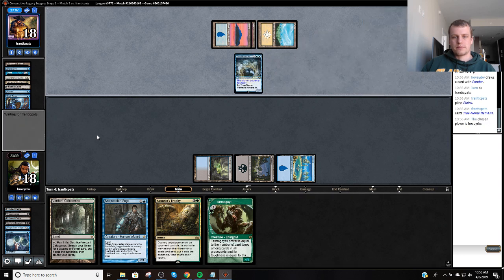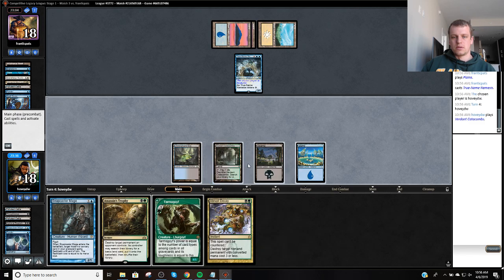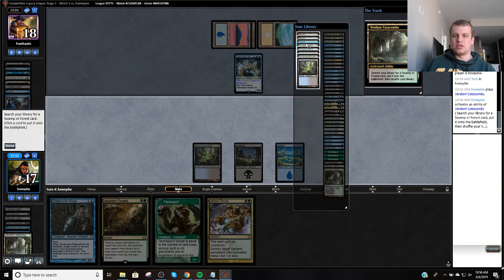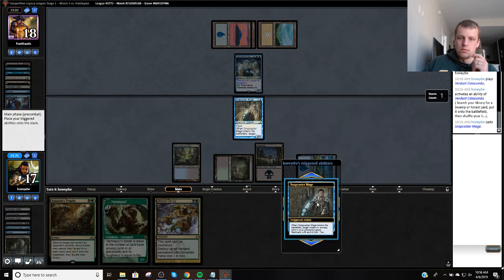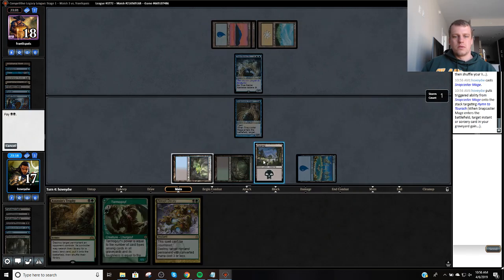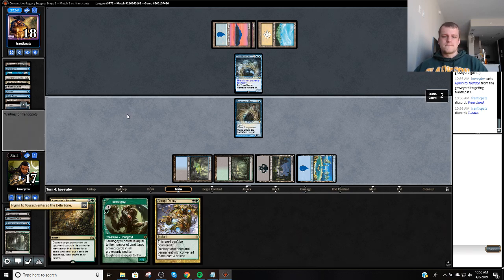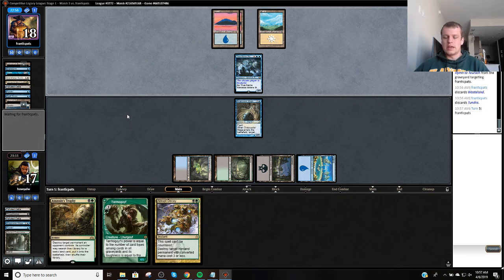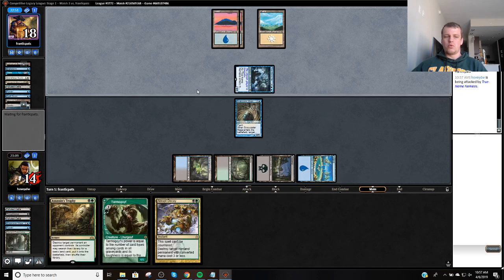There it is. I'm just going to Snap my opponent's last two cards. Then Snapcaster and Tarmogoyf will do a decent job racing. Mana's a little awkward. Tundra Wasteland — guess I should have gotten more green sources throughout this.